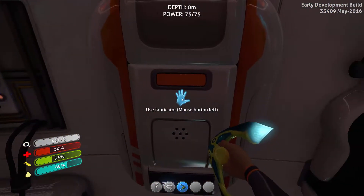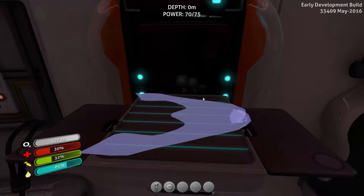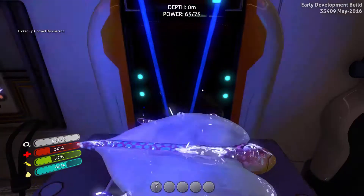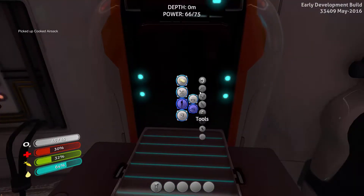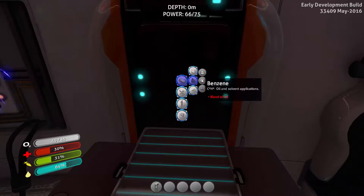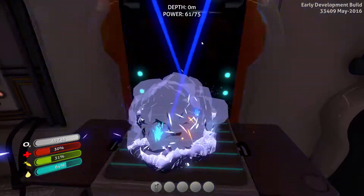Alright guys, we're back and I think I have everything we need. I'm just gonna cook this guy up — this boomerang — and we will eat that later. Also this air sac. So let's see if we can make the welder. We need crash powder and magnesium. Don't know how to make that. We can make more titanium, let's do that.